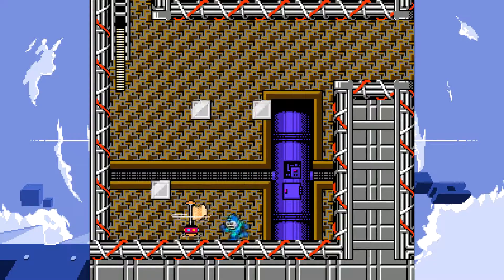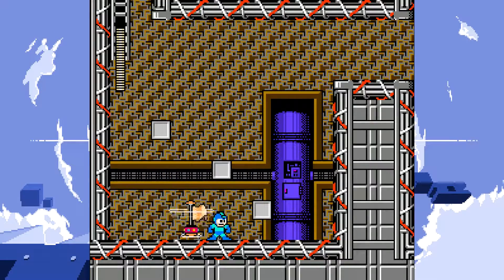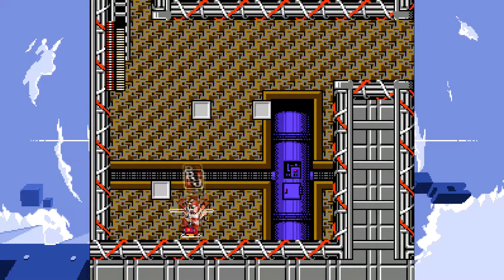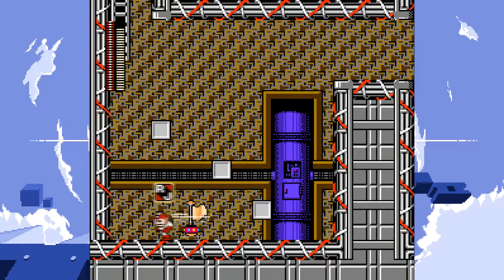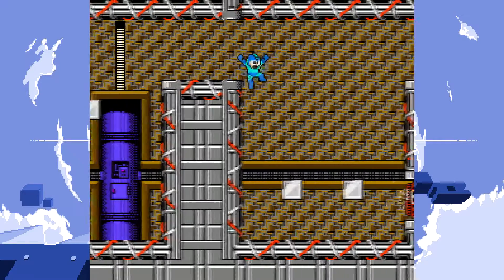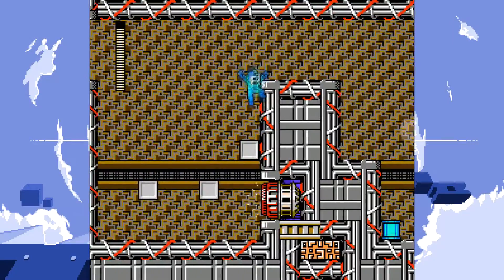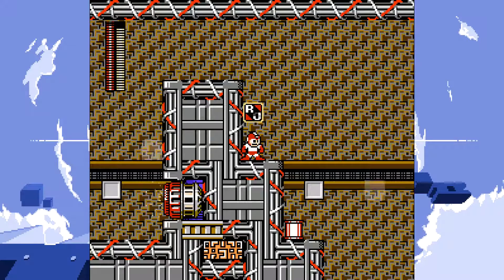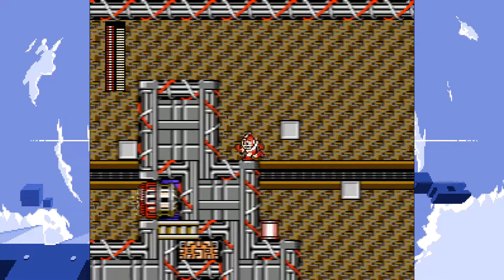Now we have a checkpoint here. Oh damn - that is maybe the worst yoga block design I've seen. I'm not gonna care. How do you even make the Magnetman stage even worse? Well, by really trying your best and believing in yourself.